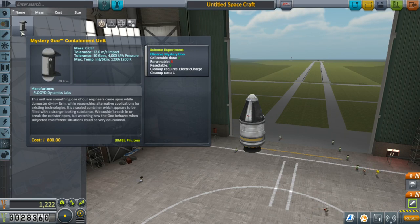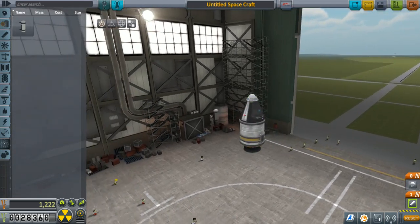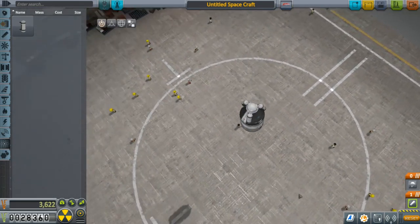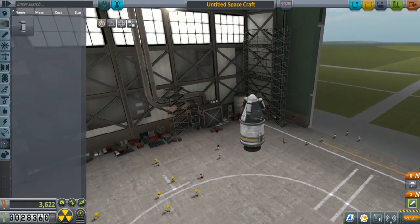The rocket is now ready to launch, but before we go it's worth adding the ability to gather more science. Science, like experience in the game, will allow you to unlock more components for future rocket builds. To enable us to collect more science, click on the science tab and select the mystery goo experiment. Click the symmetry wheel so you have three of them and attach them near the top of your pod. It's important to use symmetry so that you do not unbalance your rocket.